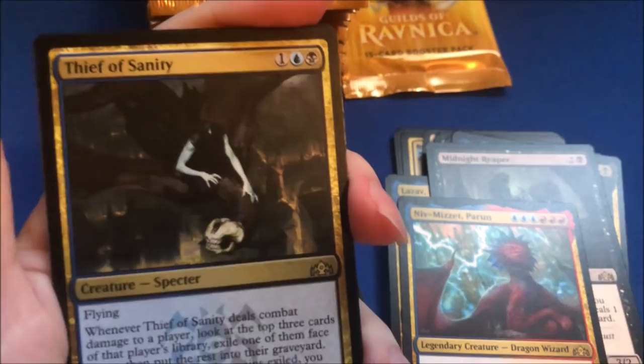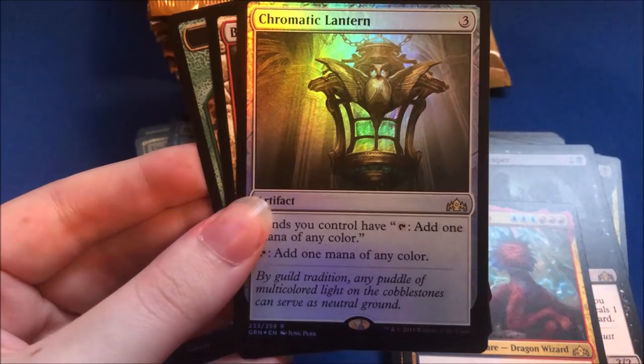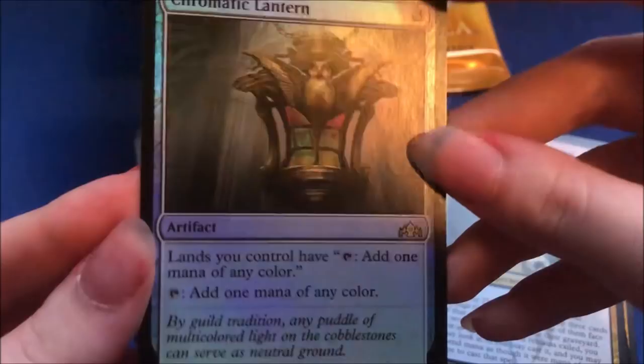Thief of Sanity was my pre-release stamped promo — and HOLY SHIT, I forgot this thing was in here and I got a foil one! Oh baby yeah! Commander players, where you at? It's not an Assassin's Trophy but I'll take it. That's pretty, that's nice. I'll take that. So last pack of the right row and then I'll go one row left — so far this booster box is pretty solid.